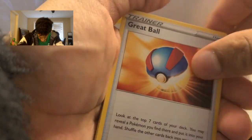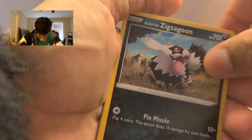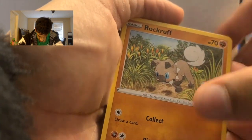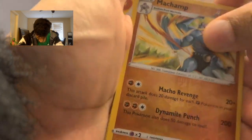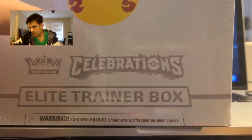From this pack we got Absol, Rapidball, Match-up, playing in Linoone, Fall Fox, Rockruff, Hulloin, Matt, and a Match-up going into a die card. That's my third holo!